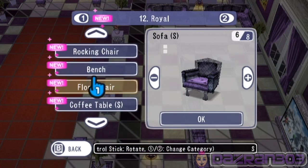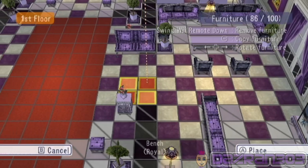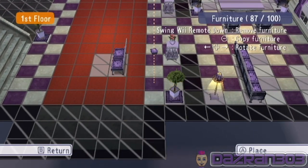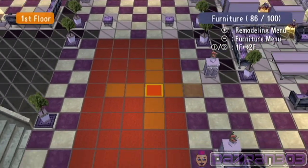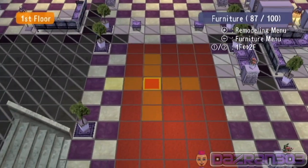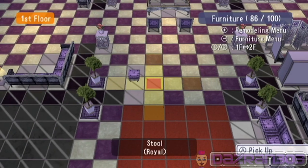Stool, dining chair, bench — what's a bench? Oh yeah. I'm gonna put a bench over here, just like that. I'm actually gonna get rid of these stupid stools — I don't know why I put them in the first place.